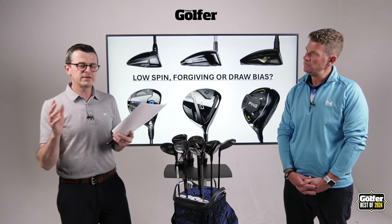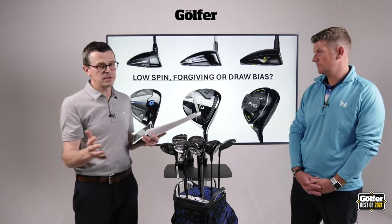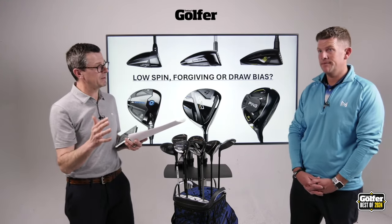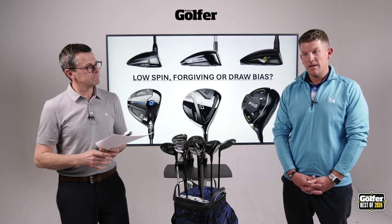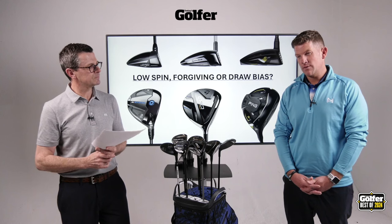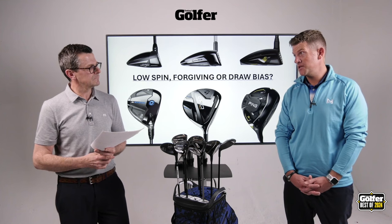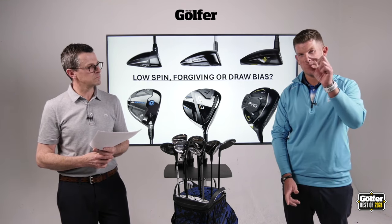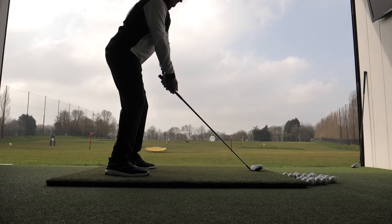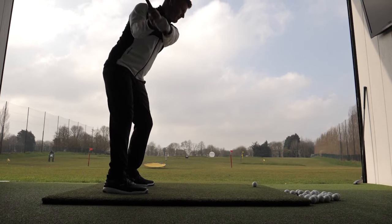You would tend to find that most people going for the draw bias models tend to be people that have a slice, and they tend to be slightly lower speed players. They tend to have a little bit more loft as well. They can also help the golfer that misses towards the heel — they can stabilize that miss. They tend to be a little bit shallower as well for golfers using these from the fairway.